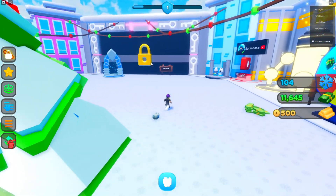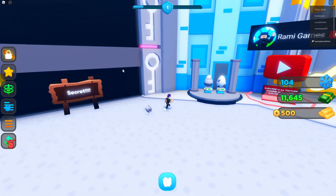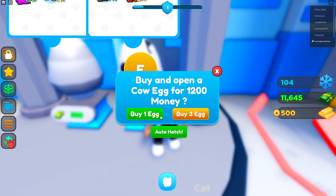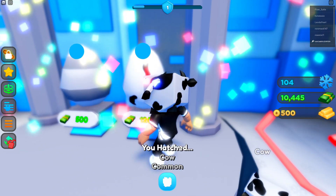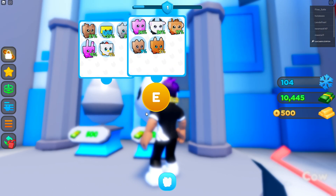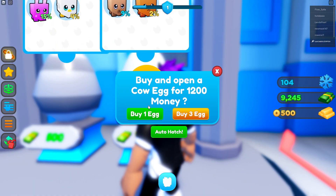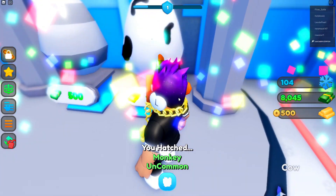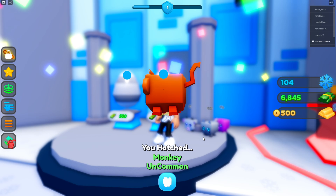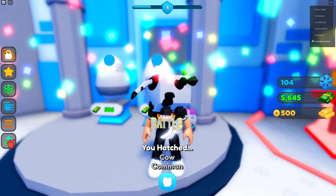I'm not going to push to the desert yet because I need to get some eggs first. You also need to find keys to unlock secret areas, which you get by clearing zones. I'm going to buy this cow egg — got a common cow. Not the worst. I want monkeys or bears or foxes. Got a pig, then a monkey — uncommon, let's go! Another monkey, and another cow.